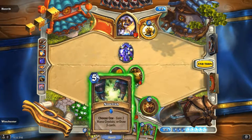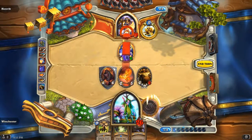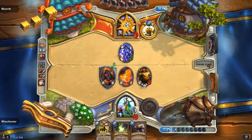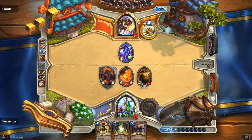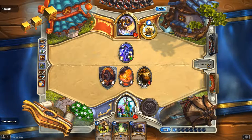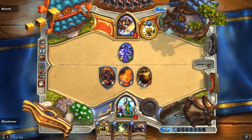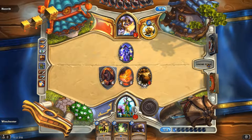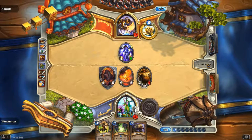Oh, you can probably use Savage Roar. If I Savage Roar I could kill the Twilight Drake, which is an okay idea, but you usually want to use Savage Roar to kill the opponent. I think next turn with Savage Roar I have lethal — I have 6 plus 4, that's 14 minus... yeah I have lethal. If he doesn't kill my minion, put down a Taunt, or even with a Taunt I'd kill him. I think we win from here.